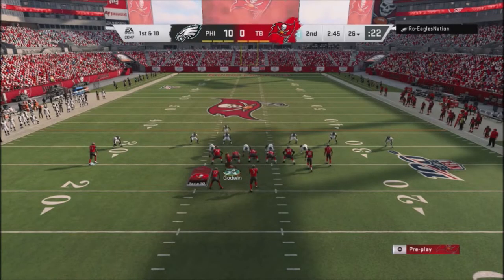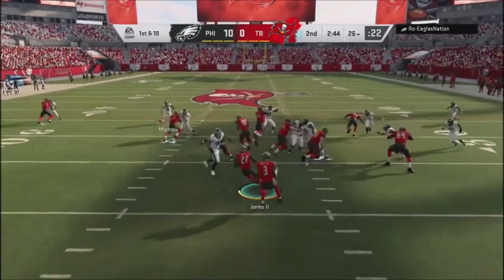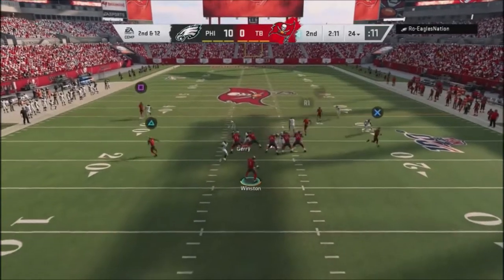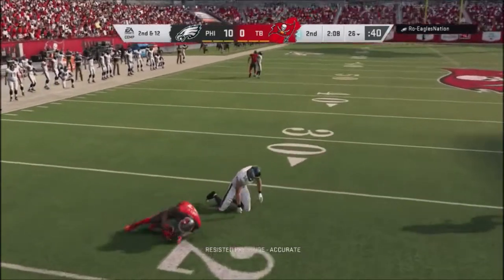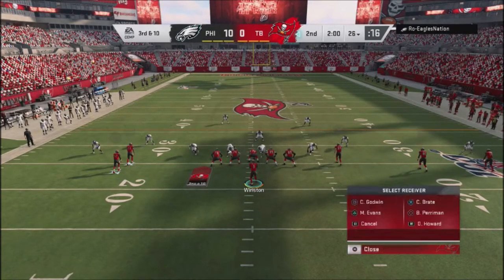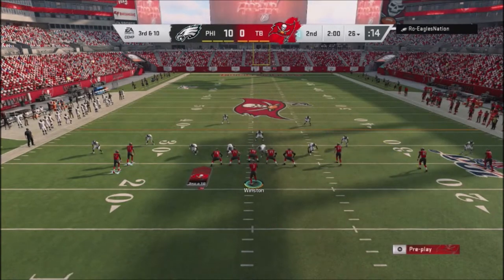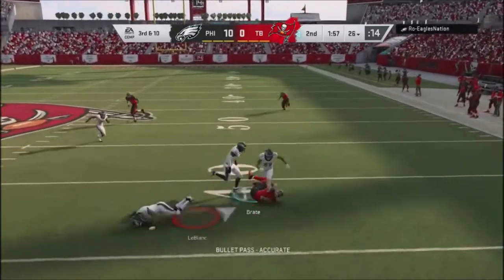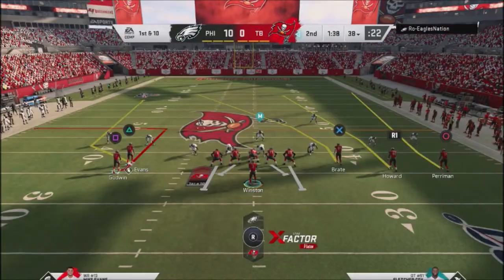Back to this run play — I'm trying to get this thing to hit. He gets a nice little block shed and my alignment does not do anything. I drop it down to the running back. I noticed in the play art that he's using a lot of man coverages, so I started using out routes with my tight end and I'm able to pick up a first down in a third and 10 situation.